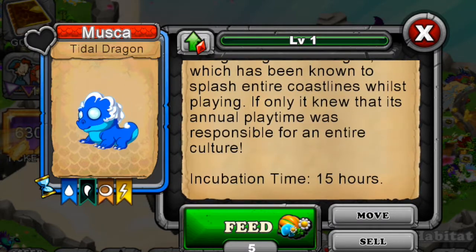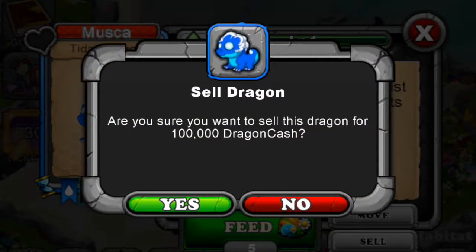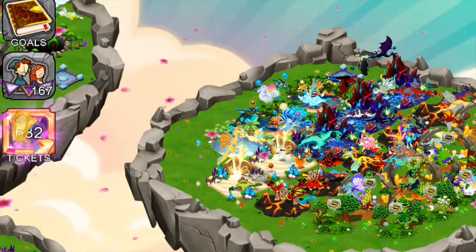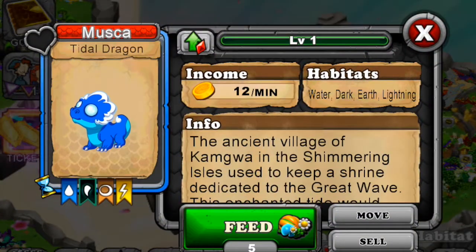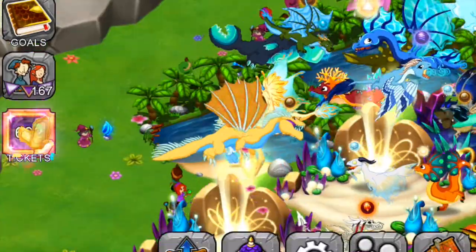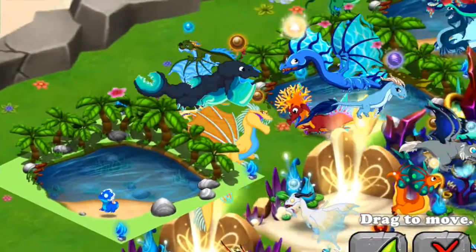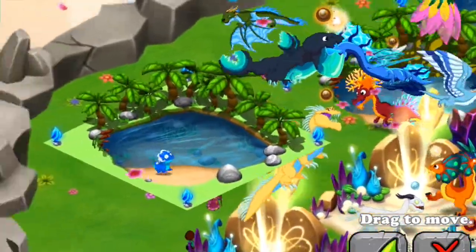The Title Dragon takes 15 hours to breed but you can't do any more of them now. It's 100,000 to sell but we're not selling it - we don't want to move it since we have nowhere to put it. So let's just feed it!